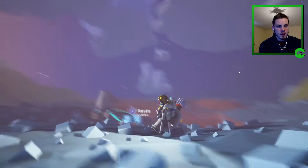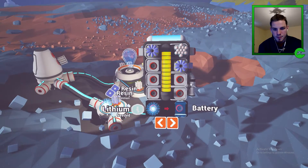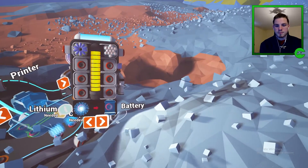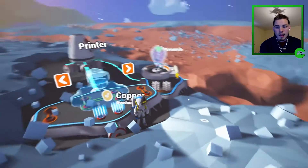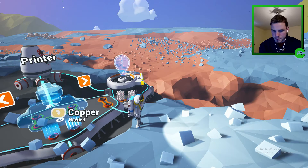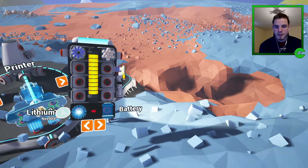We got resin and resin and we just made another one of these things. We have the research station right there now and we can make something else. Smelter, vehicle bay — let's make a printer, we need two copper. We have zero. We need to find copper now — that's the goal.